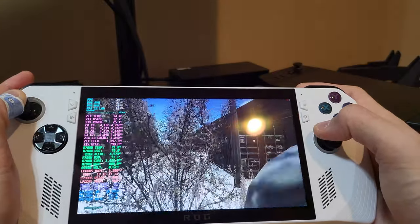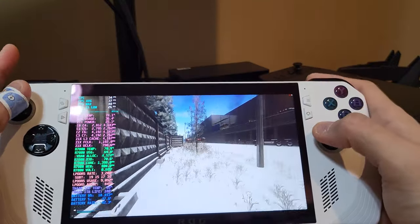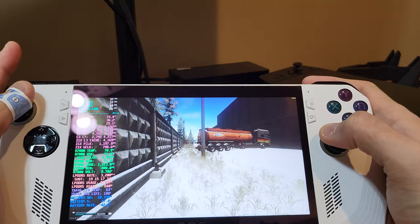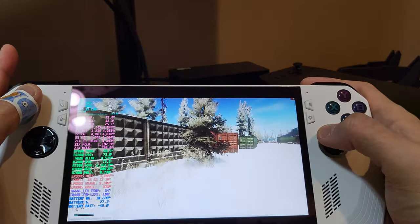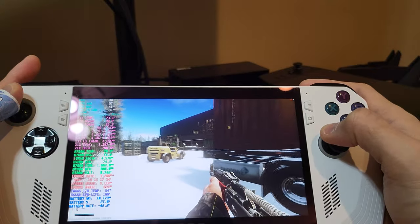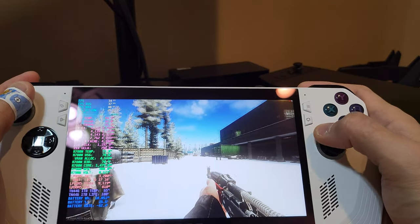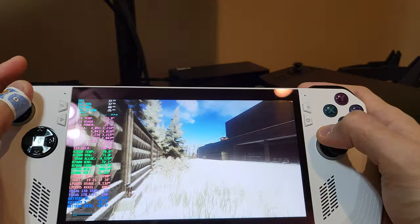The touchscreen does function as well, so touching anywhere on the screen is like left clicking. Reload is mapped to X. I do not have a check ammo keybind yet, and I don't have a switch to full or single fire button yet. I'm thinking I'll add a secondary keybind for those. But I think most of the primary functions are mapped and it plays pretty smoothly and comfortably on this device.